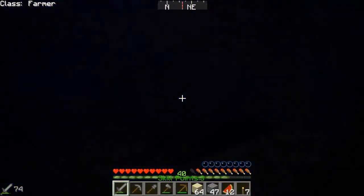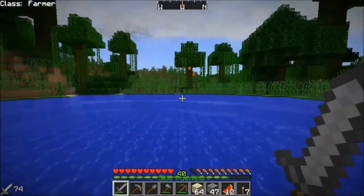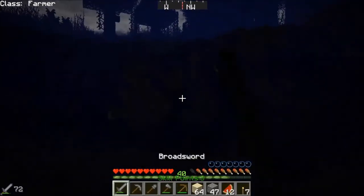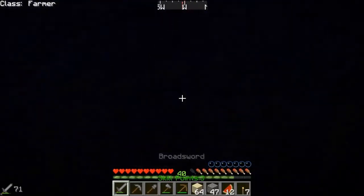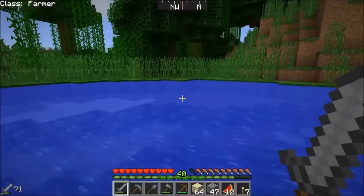That looks like a big deposit of clay. Found a good spot. You found redstone apparently. Yeah, just a couple pieces. That was in the hut where you found what I had to drop off — with the diamonds, I guess.